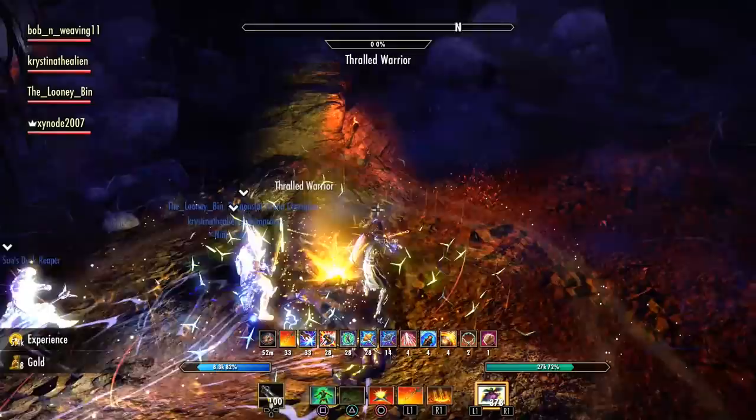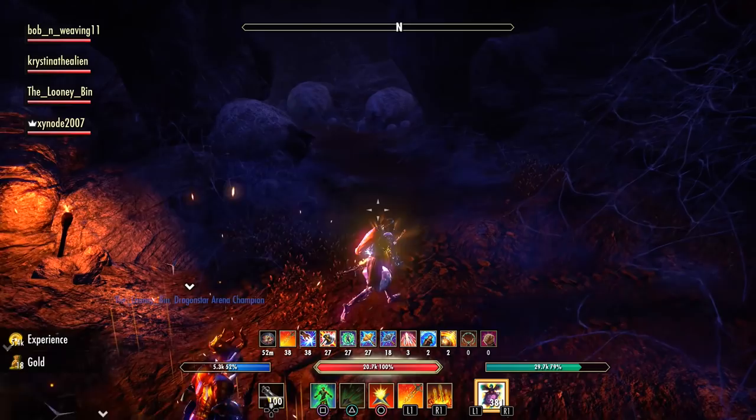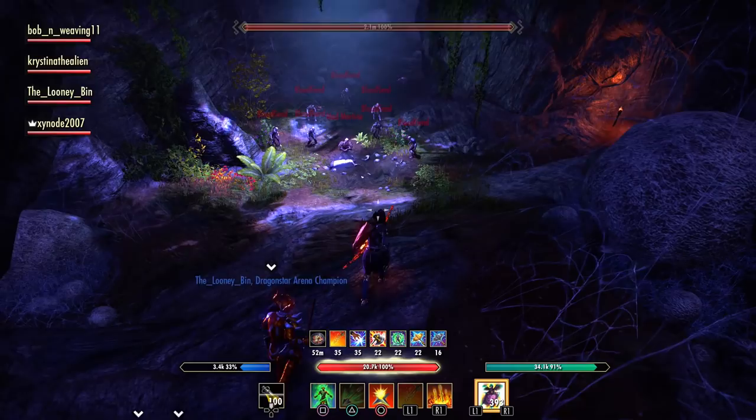The sword and board guy is quite tough, so you want to focus him, but everything else should just be interrupted and killed with AoE if possible. There are a lot of pulls like that — they're all very similar — but the ones to look out for especially are the sword and boards, because they have a lot more health and a nasty charge attack as well.